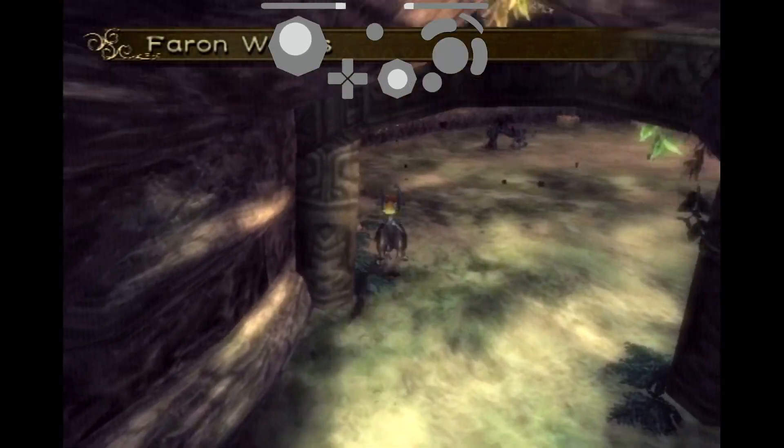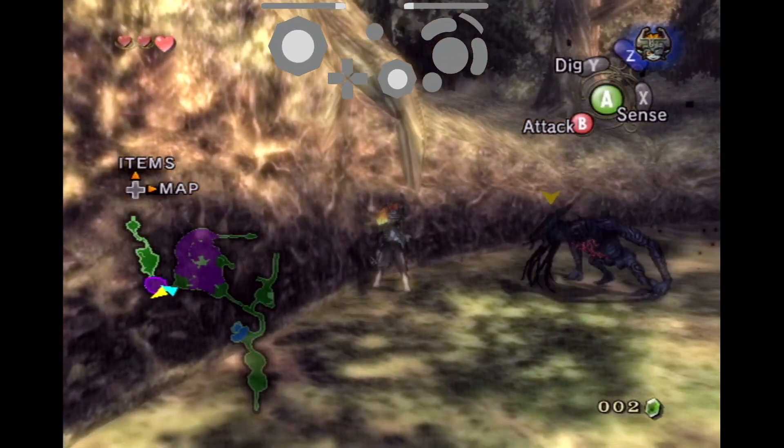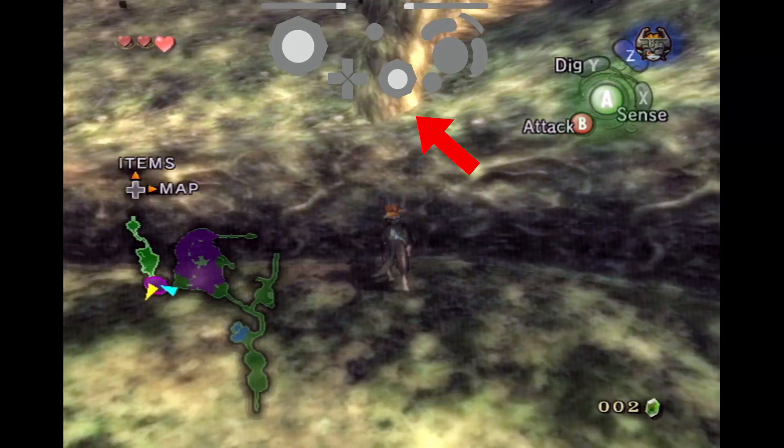Once you enter the loading zone, run to the left and skip this cutscene. Next, run up against this wall here and align yourself just to the left of this root. The goal is to get the attention of the shadow beast so that we can reposition him. Once he gets to you, the shadow beast will stop to attack, allowing you to run to the next spot. I usually try to use the big root shown here to align myself with the smaller root down below.